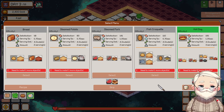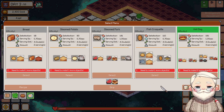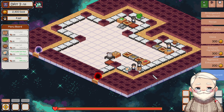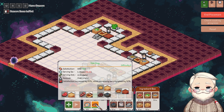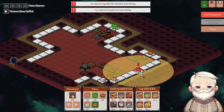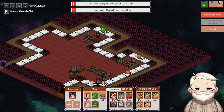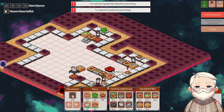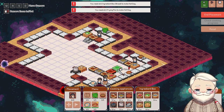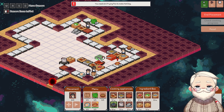All right, hot dogs — who doesn't love hot dogs? More meat, do like meat. What does the hot dog take? Cutting board. I also need buns — it's fair. And a frying pan. Is that it?